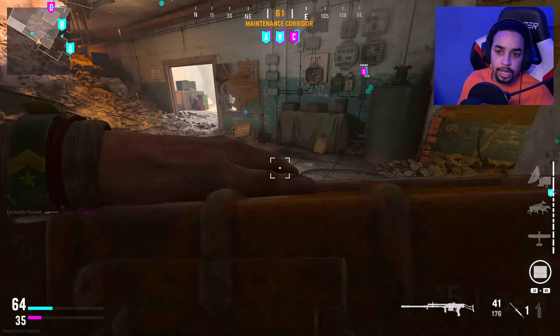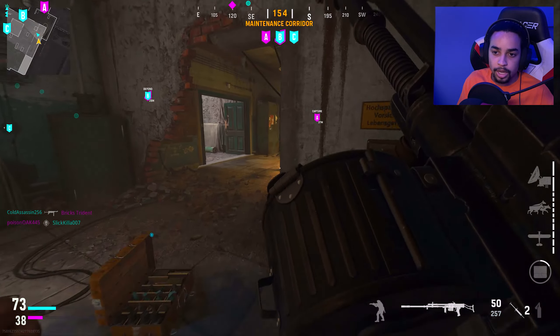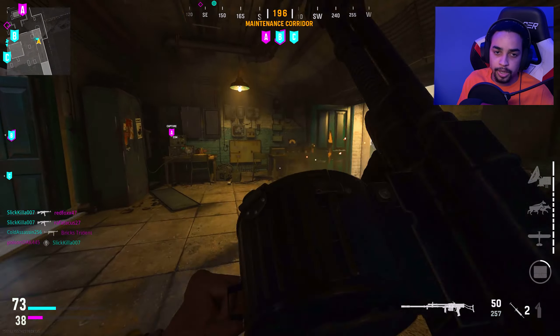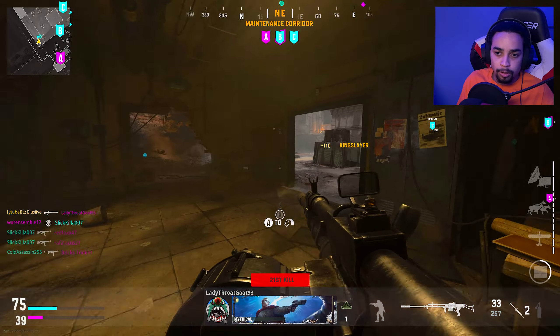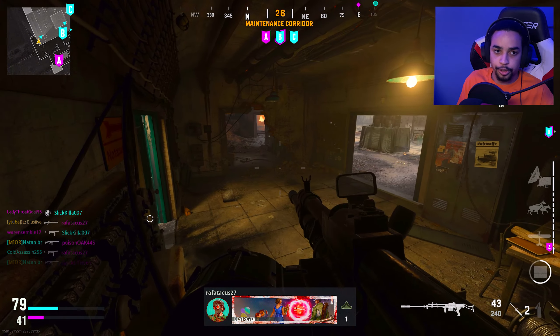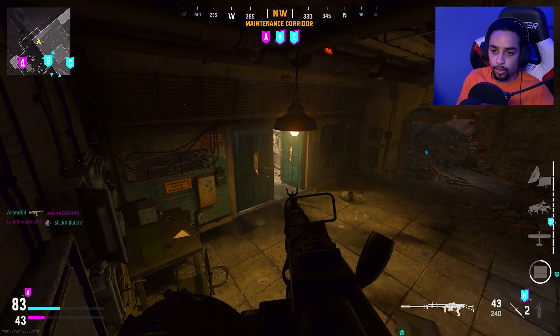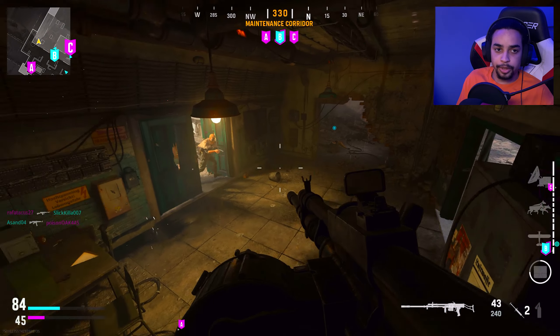You can have B for all I care. This dude just went to my spot and now he's about to get me killed. I can't stand when teammates do that — you literally see me up there and you decide to just go to my spot and steal it. This is why I kind of like Cold War, because they have recycled streaks. At least they knew what they were doing.